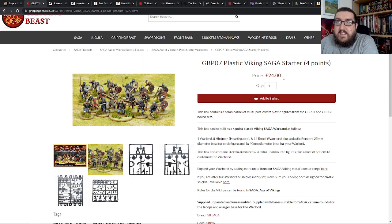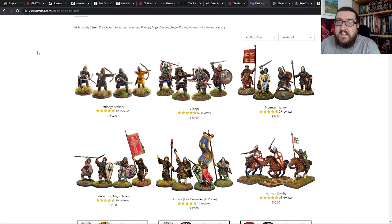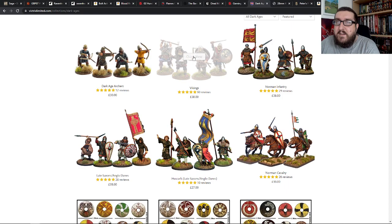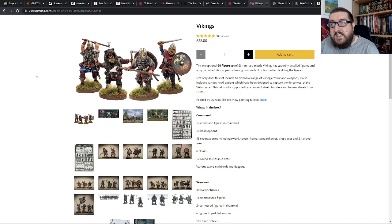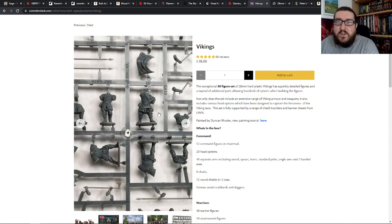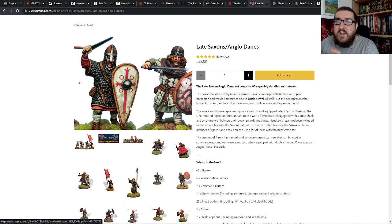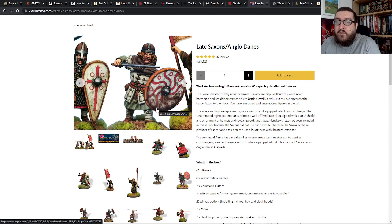One of the nice things about it is that you can get started for a very low price. The Gripping Beast stuff is pretty nice — I quite like their plastics. I've created a warband of Saxons and a warband of Vikings based on these miniatures. They're really good and easy to put together. There are also a lot of other creators out there doing additional models. For example, Victrix do some really high-detailed and fairly expansive plastic kits that will allow you to make some really cool warbands — 60 figures in one set, and you can make an entire warband for around £38.